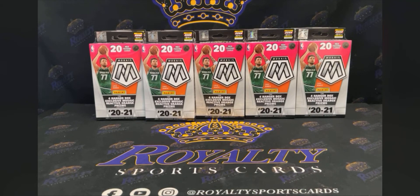All right, let's get it y'all — eBay box break 351, we got 15 Mosaic hangers. We're trying to get a Genesis to come out. Welcome to Royalty Sports Cards, make sure to give us a follow if you're coming from eBay. I'll be uploading this video to YouTube after and it will also be posted on the page. I have a good feeling about this — I've done this one like two or three times and I haven't gotten a Genesis, so this is going to be the one right here.